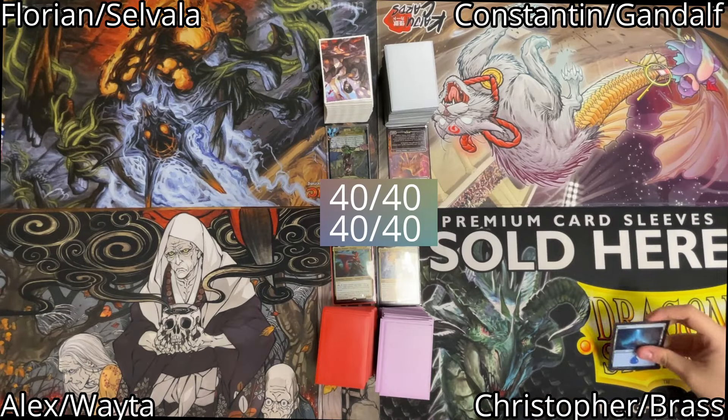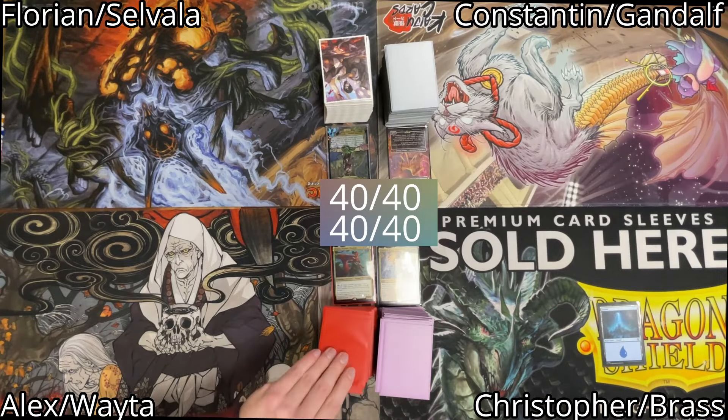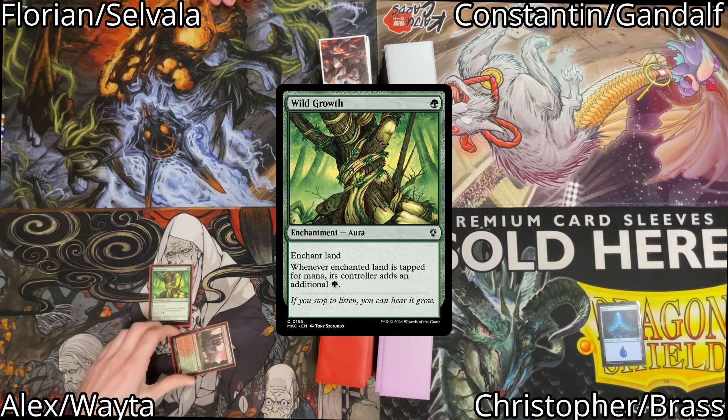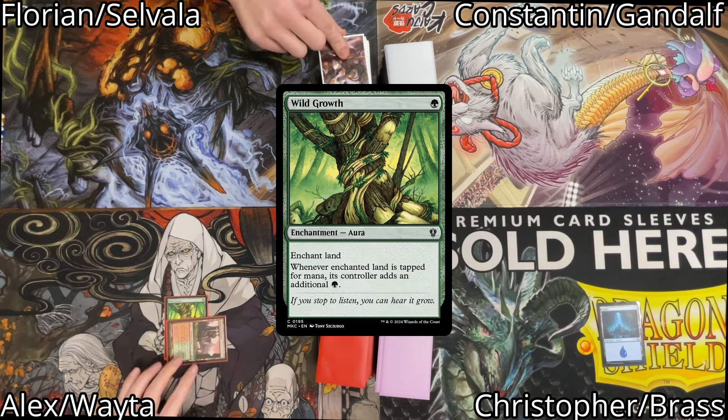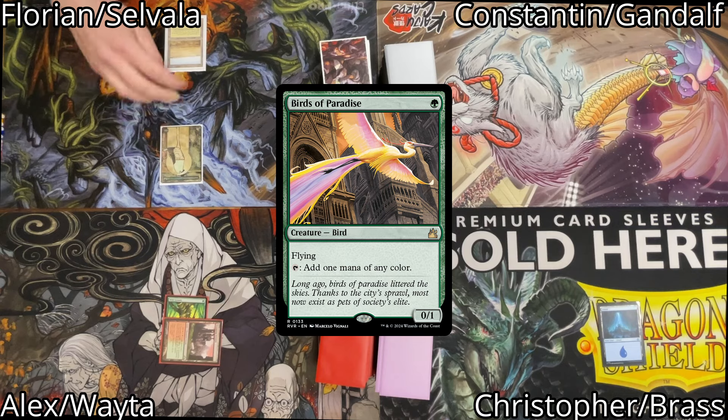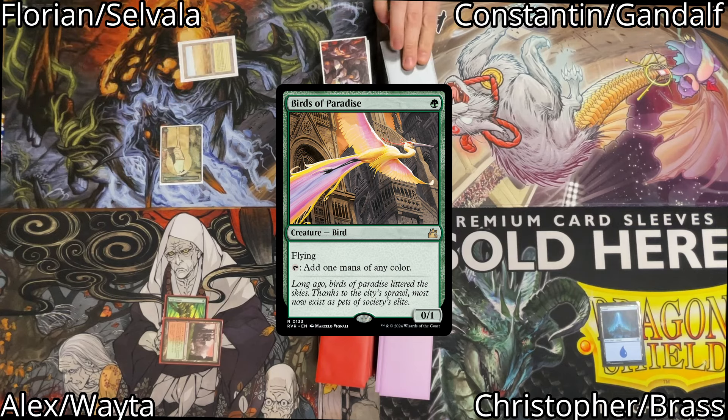Christopher starts us off and plays an island for turn and passes. I draw for my turn, shock in a Stomping Ground, and immediately tap it to cast Wild Growth enchanting my Stomping Ground. Afterwards I pass the turn. Florian draws and casts a Birds of Paradise, then passes the turn.